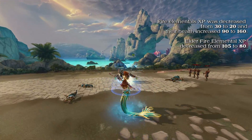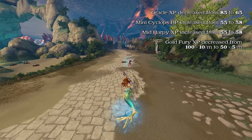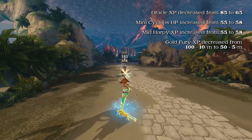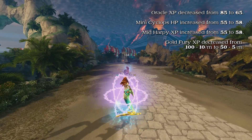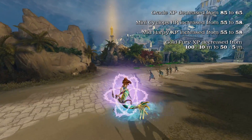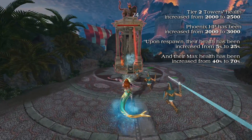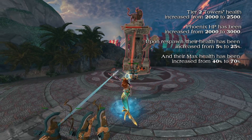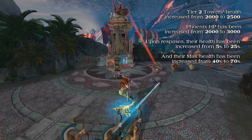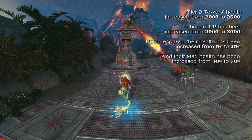Elder Fire Elemental XP has decreased from 105 to 80. Oracle XP has decreased from 85 to 65. Mini Cyclops HP has increased from 55 to 58. Mid Harpy XP has increased from 55 to 58. Gold Fury XP has been decreased from 100 plus 10 per minute to 50 plus 5 per minute. Fire Giant Tower XP has been increased from 2,000 to 2,500. Phoenix XP has been increased from 2,000 to 3,000. Upon respawn, their health has increased from 5% to 25%, and their max health has been increased from 40% to 70%.